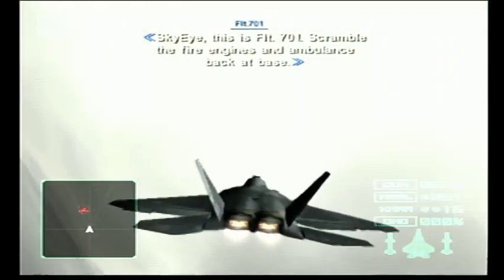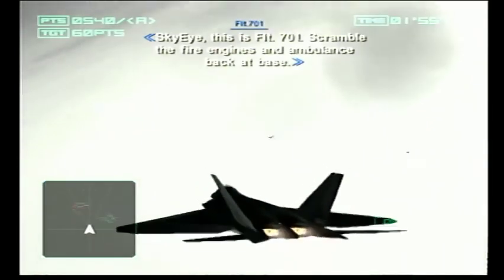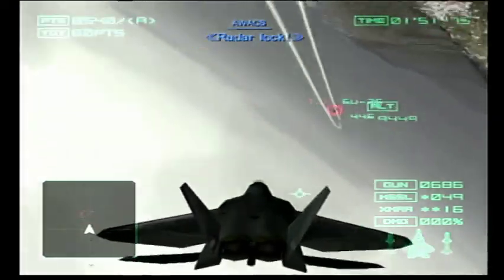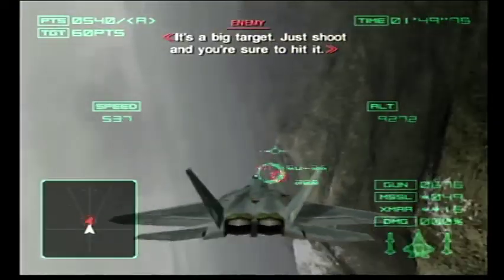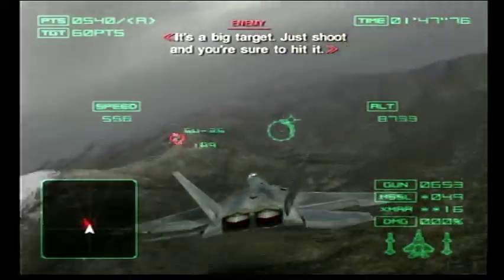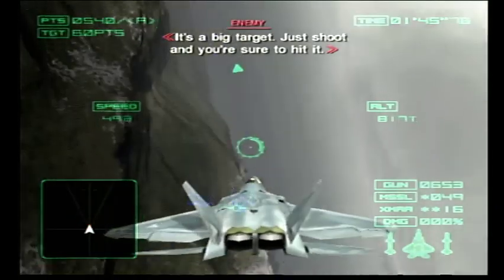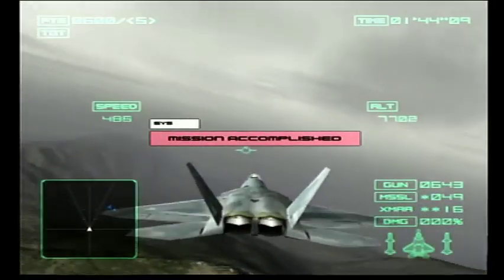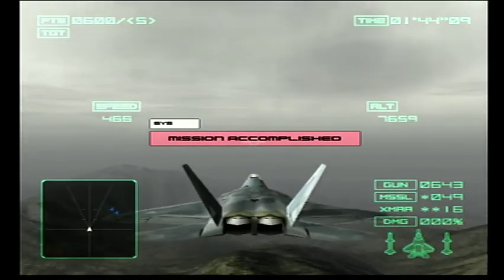Skyline, this is Flight 701 - scramble fire engines and ambulance back at base. Radar lock. It's a big target - just shoot right here, you're sure to hit him. There you go. That was that mission - it didn't even take long though.